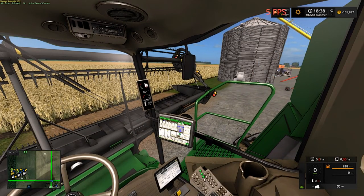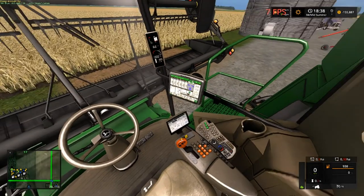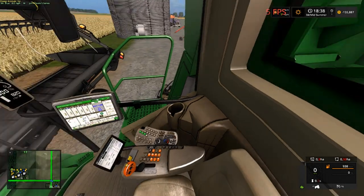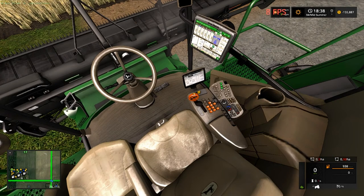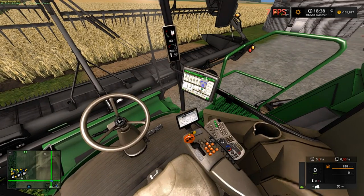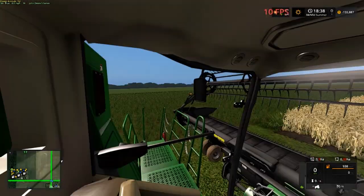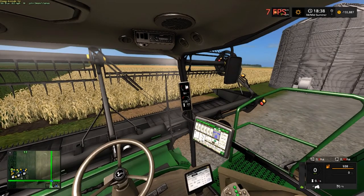Inside we've got a nice little radio up there, mirrors don't work but that's all right. Look at this console folks — no IC controls or whatever you want to call them. We're sitting up real high and got a great view.